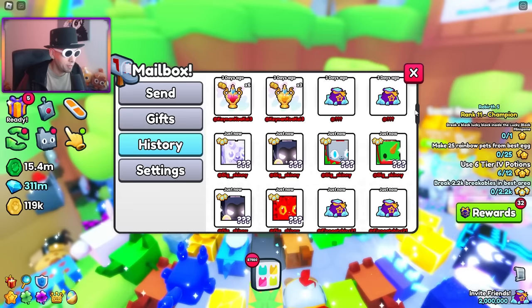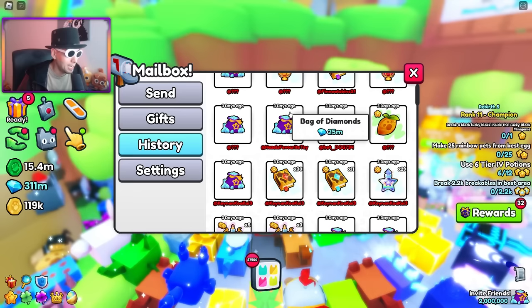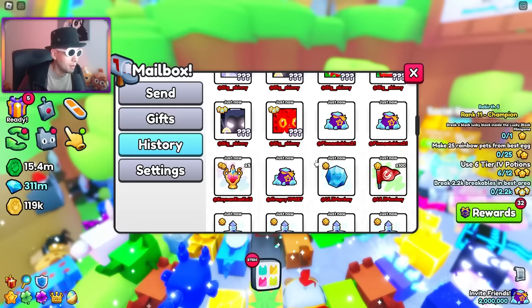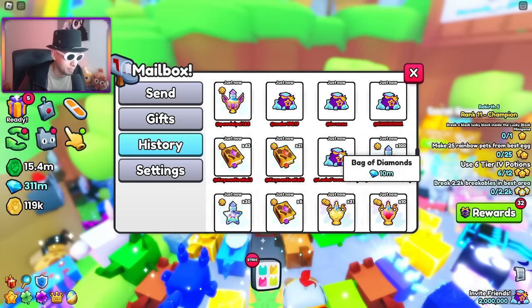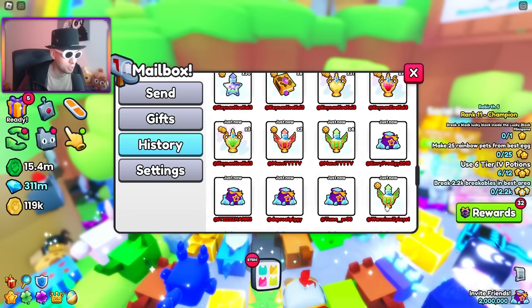He sent me like 20 huge pets and one of them is worth 153 million. Also shoutouts to Ellie who sent me 25, that was three days ago. Leia's favorite toy - 10 million gems. Kanan sent me 30 cocktails. Hazel's favorite toy sent 100 cocktails. Kanan sending a bunch of enchants - Treasure Hunter 8, Diamonds 8, and a bunch of potions. And shoutouts to Mano for these potions.